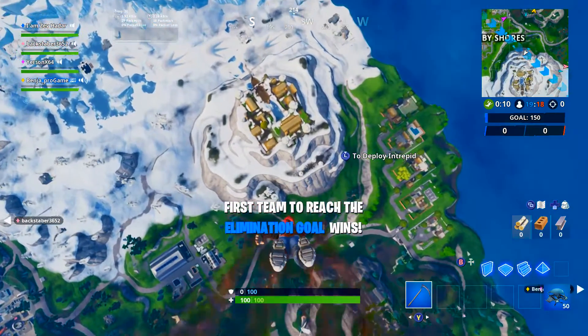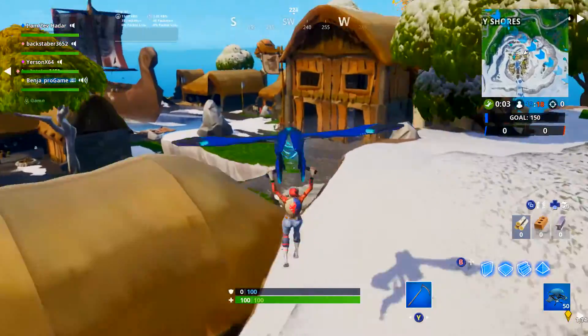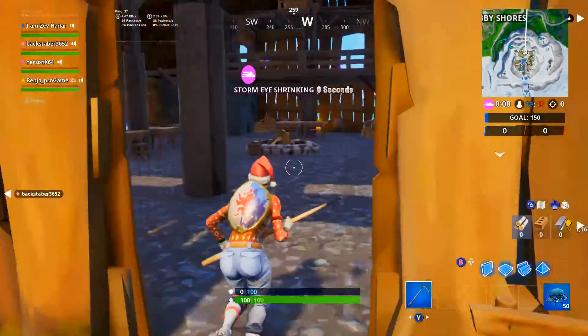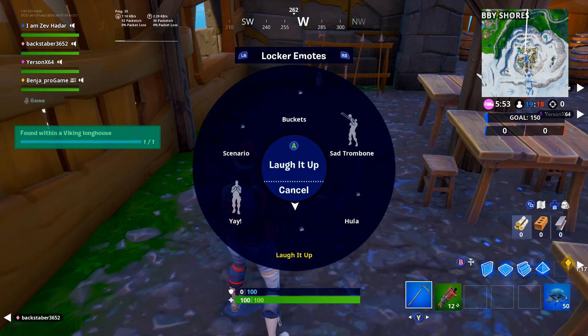We're landing up here by this hilltop next to Snobby Shores. We're getting tons of Fort Byte locations right in the Snobby Shores area. Once you land up here, come to this long barn — the long building, it's kind of like a dining hall — and the Fort Byte will be right there.